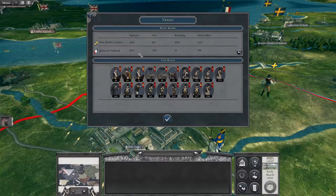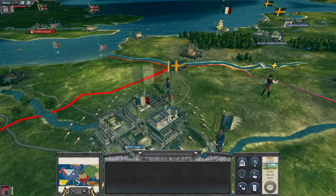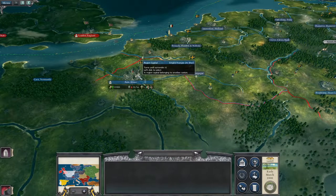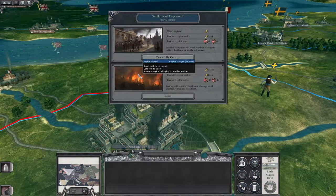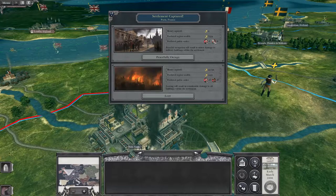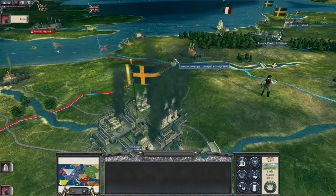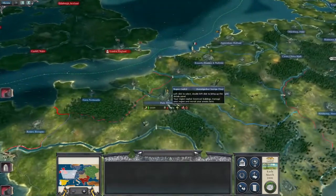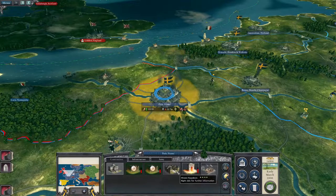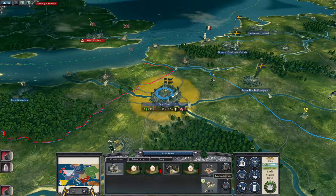For 900 men we knocked out a force of four and a half thousand Frenchmen. It cost us our general, but he died at the gates of Paris. We're going to peacefully occupy because I don't want to deal with too many rebels, especially as I've got plenty of cash as it is. There we go — let's get some repairs done.